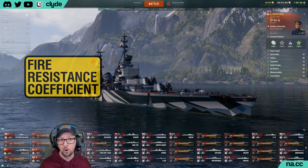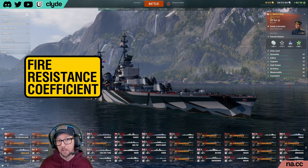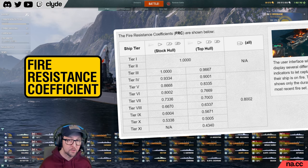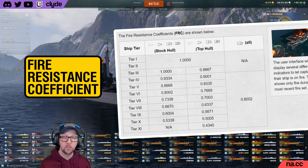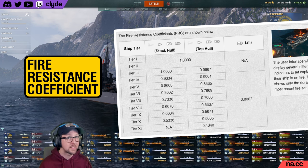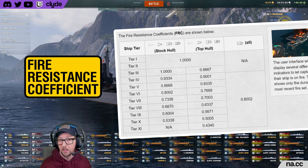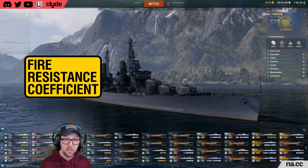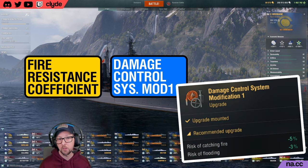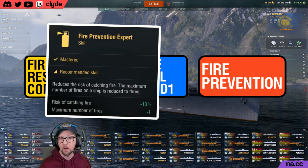The first value you need is the fire resistance coefficient, or FRC, of your ship. This value is not shown in the game client, but you can find it in a table on the World of Warships wiki. Higher tier ships have a lower FRC than lower tier ships, meaning they are less likely to start on fire. Ships equipped with their top hull have better fire resistance than those running their stock hull, so there's even more reason to go for this upgrade first. All premium ships are considered to be equipped with their top hull when establishing their fire resistance coefficient. Your ship's FRC is then multiplied by 0.95 if you have the Damage Control System Modification 1 upgrade installed, reducing your FRC by 5%. If you have the Fire Prevention captain skill, your FRC is multiplied by a further 0.9, reducing it by another 10%.